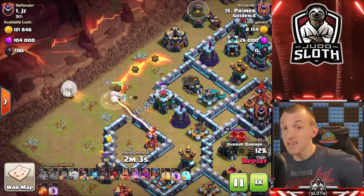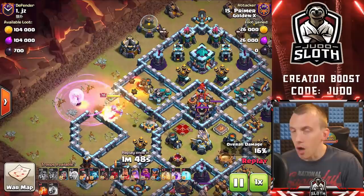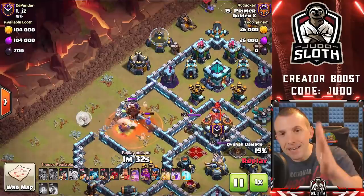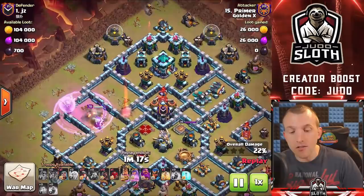Tip number five is to learn the meta. The meta is what troops are the strongest within the game and therefore the ones you should be honing in on — what are the best troops and what are the worst. This is also true in terms of base designs. Here at Golden X we came up against the same base multiple times in one war, so we only needed one plan and were able to three-star it again and again. You can learn popular bases — often called internet bases because people grab the link off the internet — and if you're seeing a base again and again you should be trying to learn how to beat it, often with attacks within the meta.